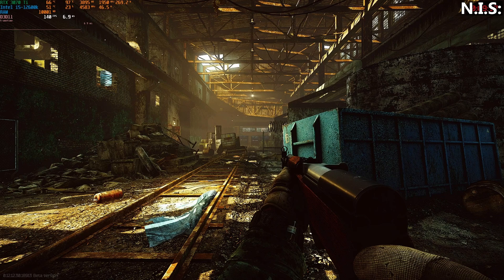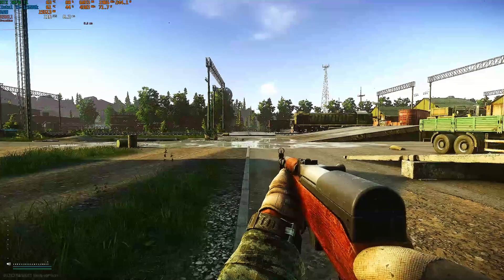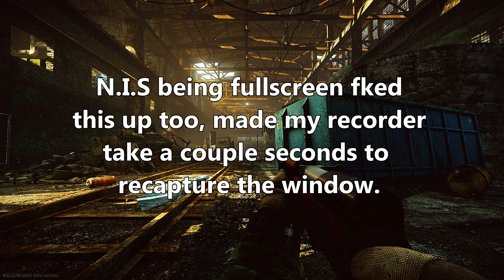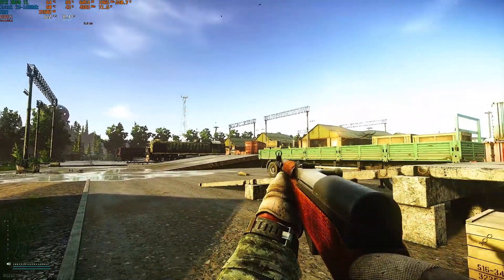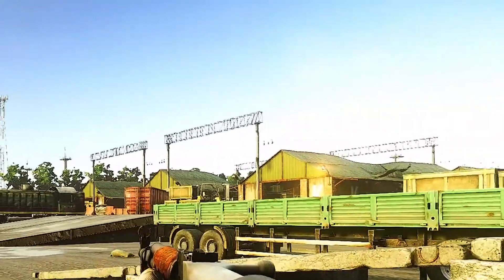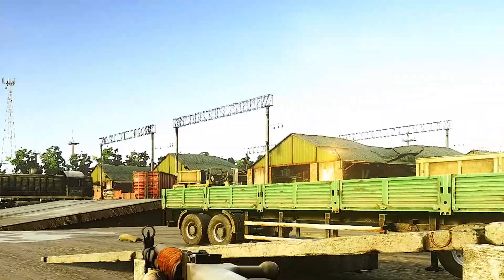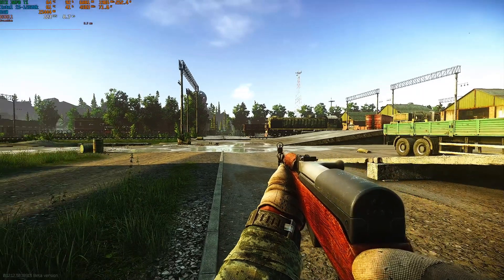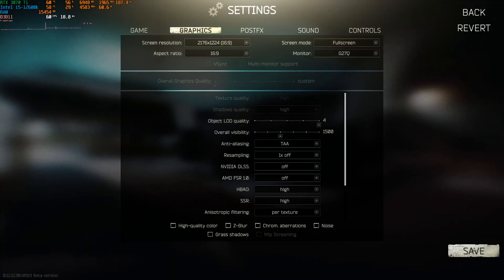Though you can get NIS to look pretty good, it still doesn't look quite right, and a lot of things are often too over-sharpened, even when you have the sharpening slider set all the way to zero. The shimmering is insane — even FXAA doesn't really do the trick. TAA is more stable but it's a bit more blurry. It's just not worth it.